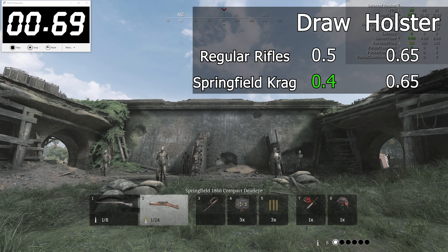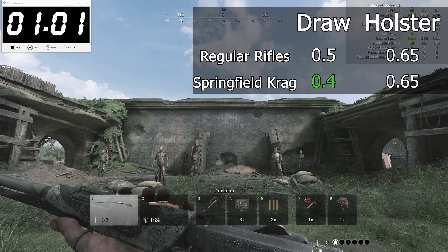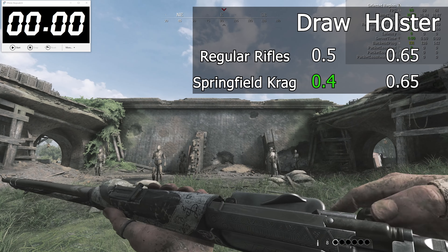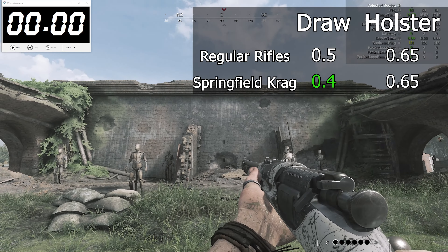The Lebel draws slightly slower at 55 milliseconds. This is close to being within the margin of error, but I've consistently hit this average across all of its variants, so it's noteworthy to mention. The Vetterli is perfectly aligned with the norm, except for the Cyclone variant, which holsters consistently faster than all the other variants for some reason — nothing that would suggest it was done on purpose. The Mako Carbine has the same draw speed as the main group of rifles, but it holsters slower at more than 75 milliseconds, making it the slowest rifle to switch away from.